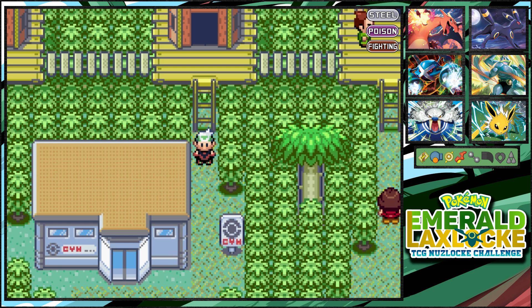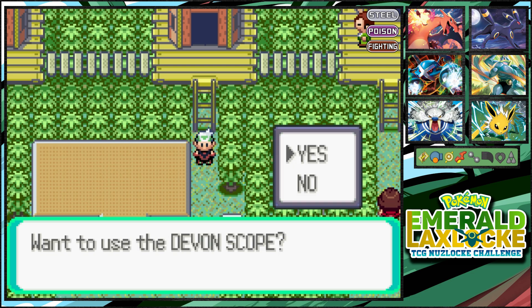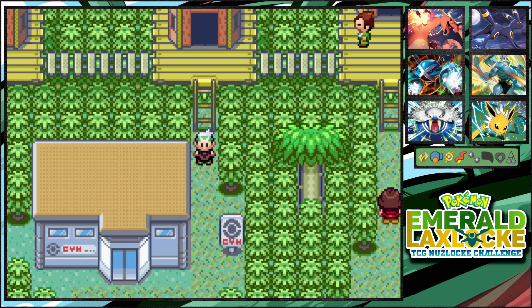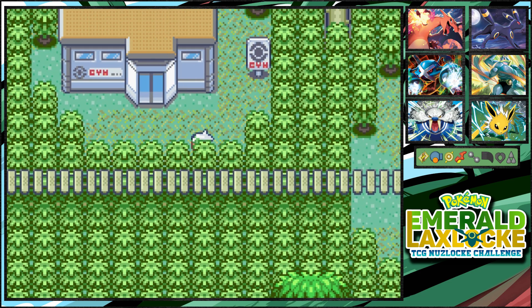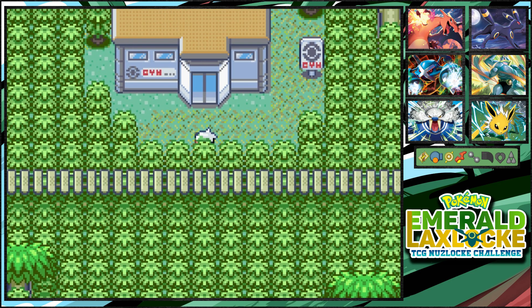They're not the most common typings in this game, but hopefully we can get something. Last pack we got a Crabby and an Ursaring, so hopefully we can get something. Let's go ahead and get into it — 'Something unseeable is in the way!' Let's use the Devon Scope. What the — gotcha! Bye! Oh no, it runs away.